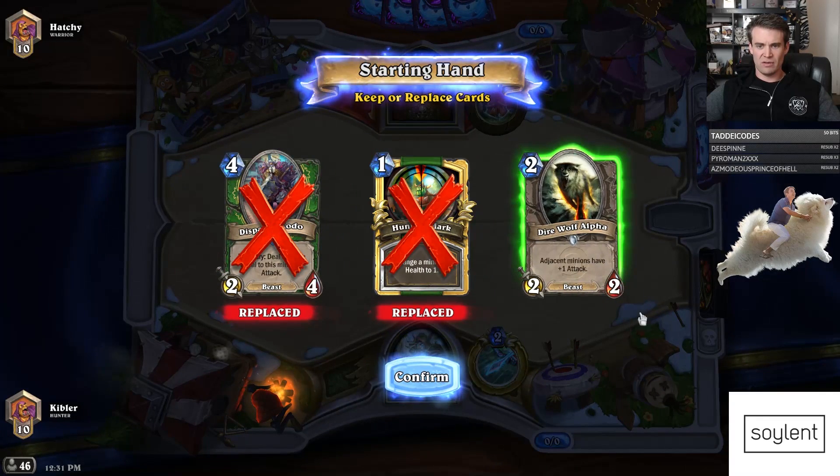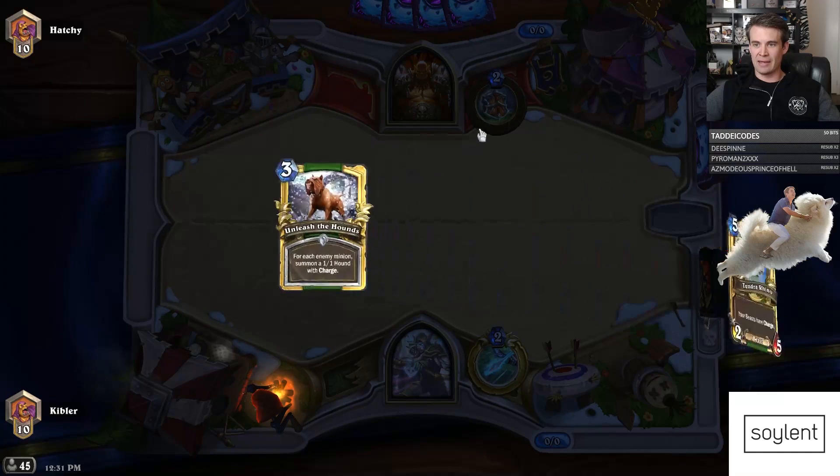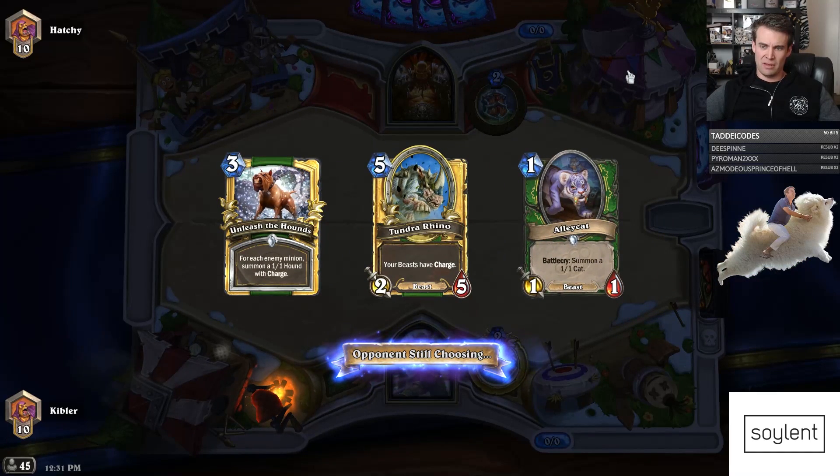Gonna mull in all of this. Fire Wolf's a pretty bad two here. We want like Alley Cat into... who's Alley Cat? We want like Alley Cat into Hyena — that's really good if they just have like a turn one Buccaneer or whatever.